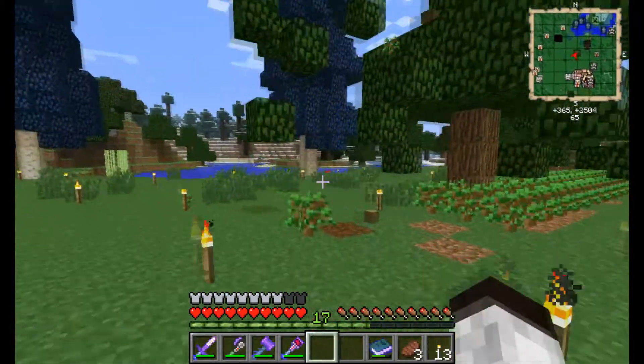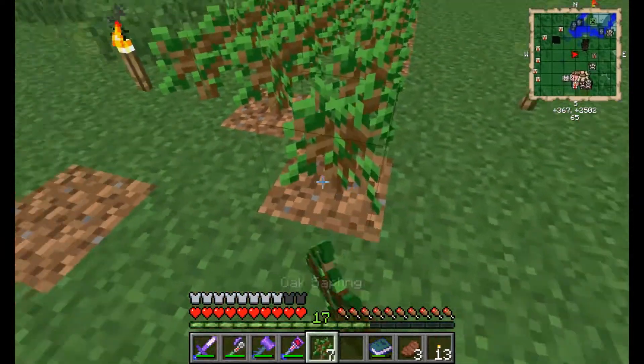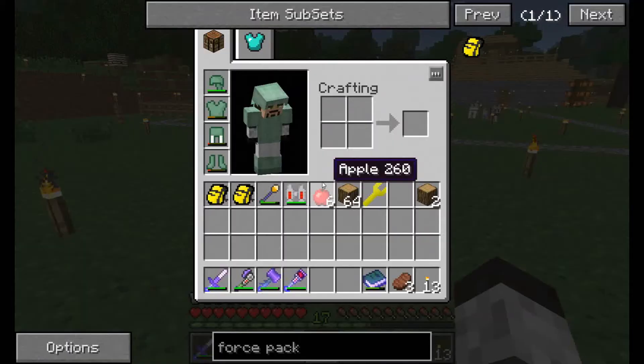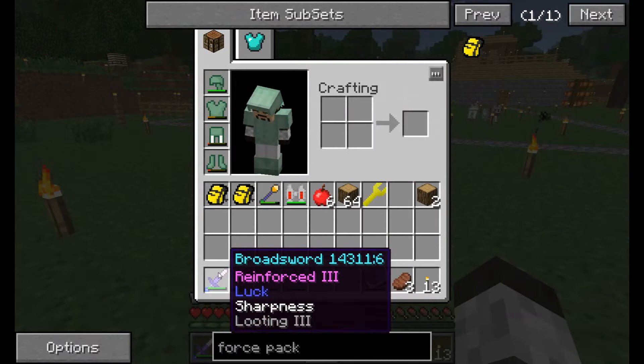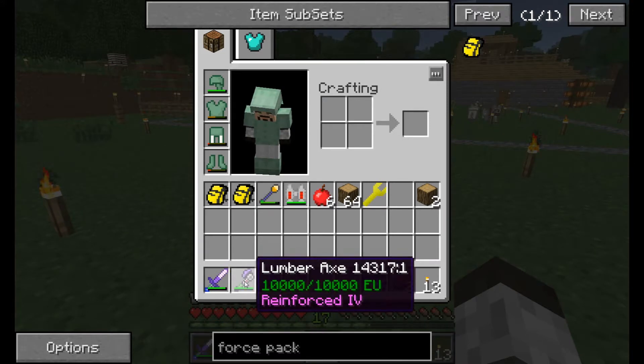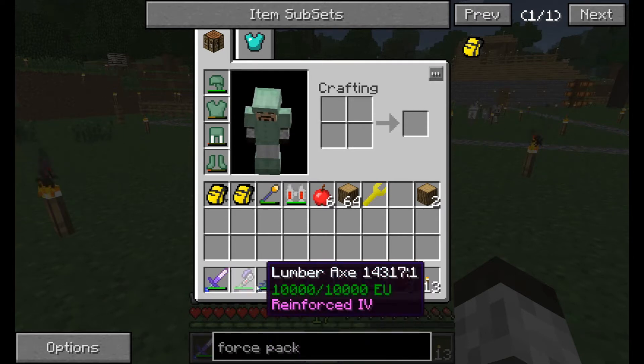I plant these things every once in a while and then come in with the lumber axe. Speaking of lumber axe, I've got some new toys. I made a broadsword — this is Tinker's Construct — reinforced three, luck, sharpness, looting three. That took quite a bit of resources. The lumber axe I made reinforced level four with a battery attachment.